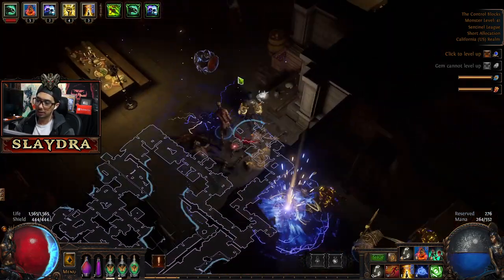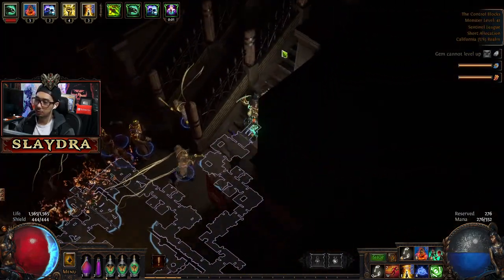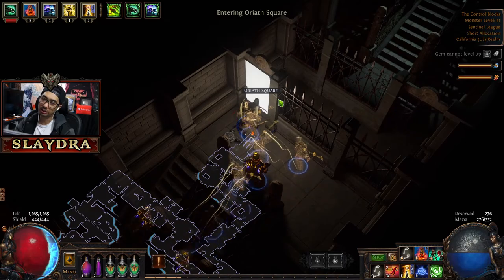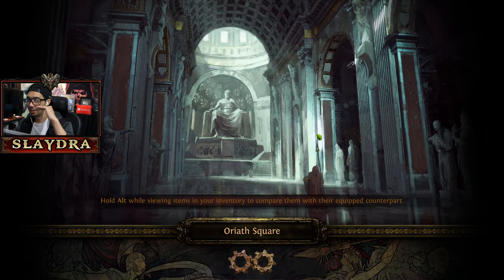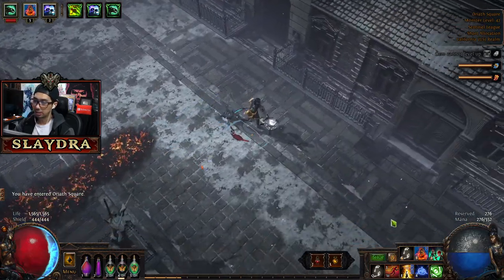I should really stop summoning my skeletons now. The only thing I should be using my skeletons for is bosses, and that's only because it prevents me from taking damage. But at this point our damage is so good and our defenses are going to be at the same level of just amazing. We're still going to scale into damage unless we somehow feel like we're getting melted.